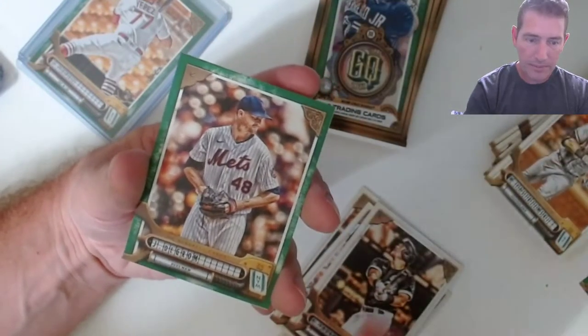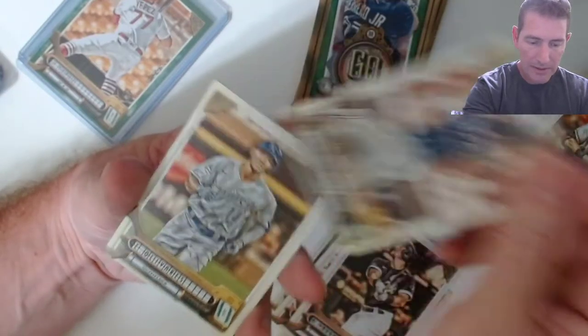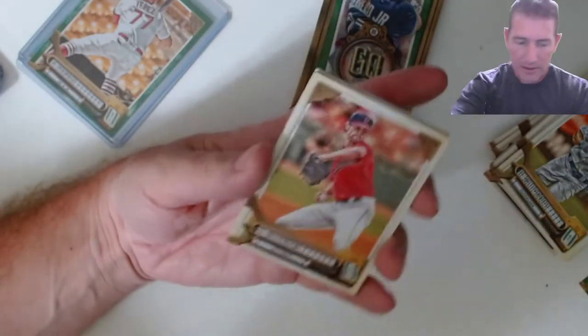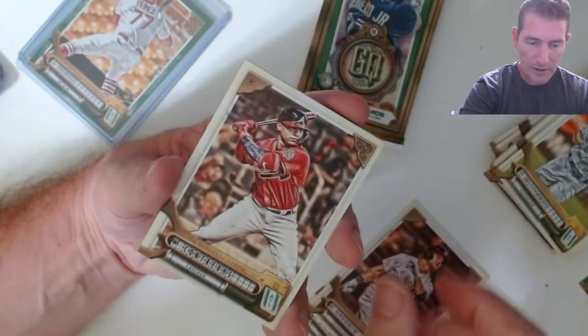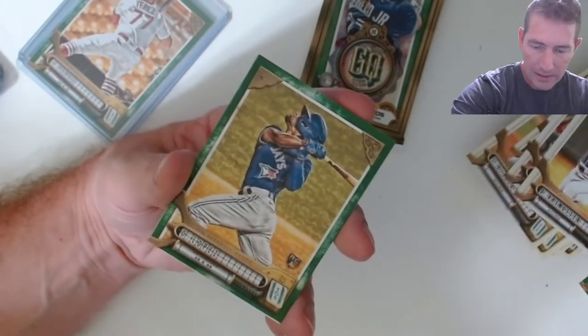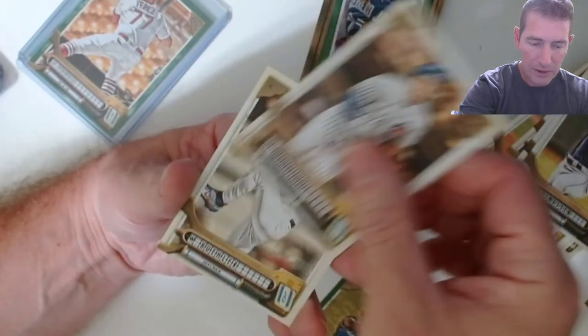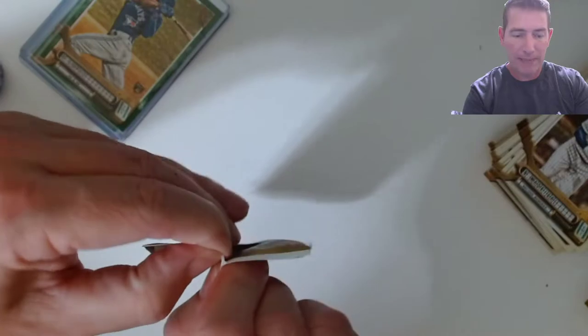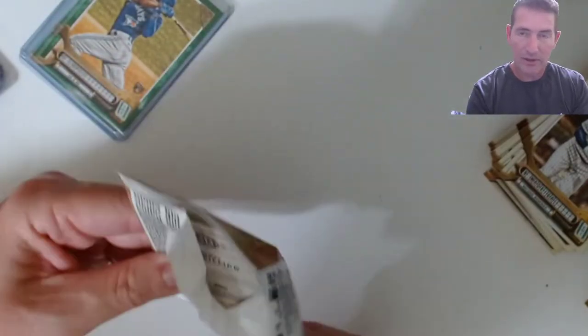Vaughn. Jacob DeGrom green. Simian. More rookie greens — come on! Gardener and Treras. Lopez — I don't know much about this guy but it's a rookie green, I'll take it. Nick Magical and Beulah. I haven't kept up on Magical either — I know he got hurt last year, he got traded to the Cubs. If you're a Cubs guy down there and you know how he's doing, let me know. I keep saying his name wrong, sorry.